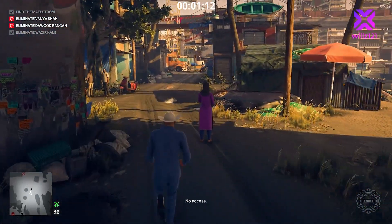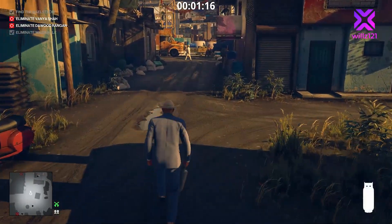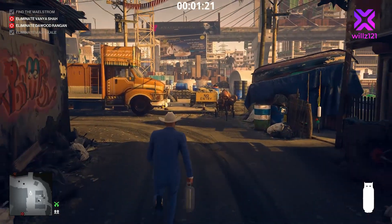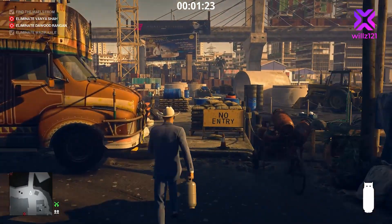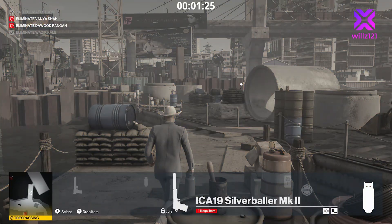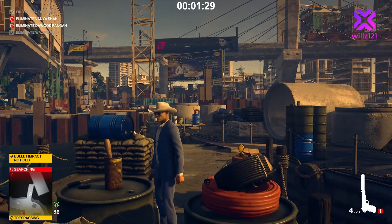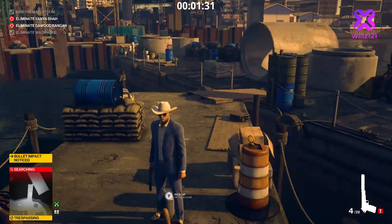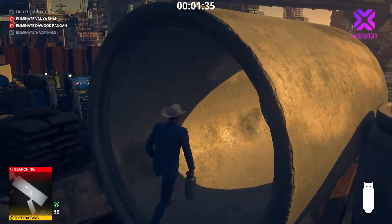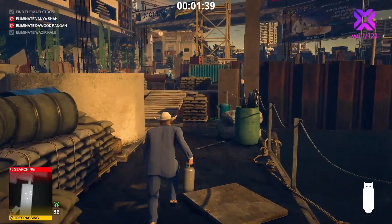We pick up the propane we threw earlier and keep running into the building site. We're going to use our proximity taser and the propane to take out Davud. We fire two shots here to distract the guards — there's a small annoyance where we can't immediately pick up the propane — but it doesn't really change anything since we have to wait for the guards anyway.